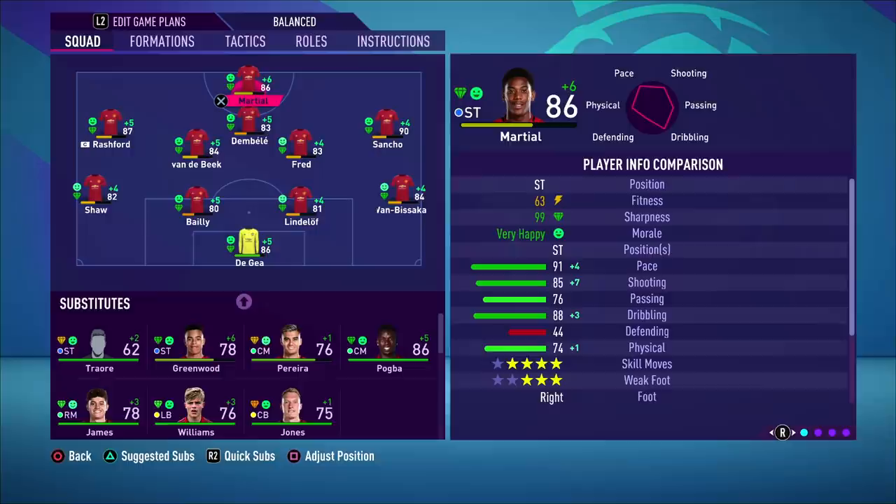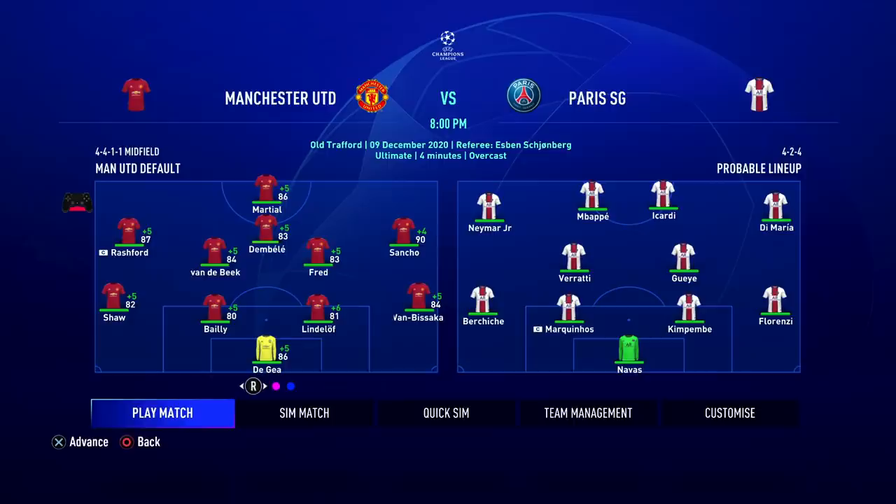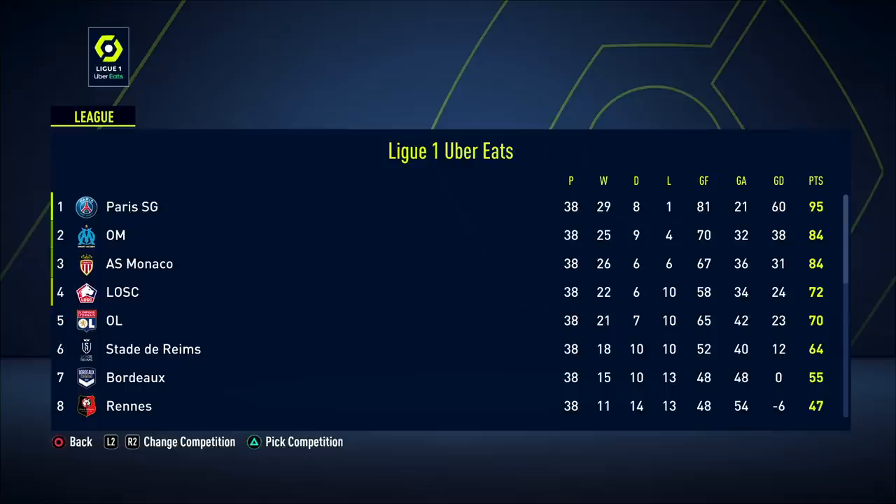Another thing I enjoy in FIFA 21 career mode this year is the updated background menus. It's better than seeing that plain purple. At least we get to see Premier League branding, Champions League branding — depending on what competitions you're in, you might see different stuff. The background feature carried over from FIFA 20, but in FIFA 21 EA has improved it and added the splashbacks to more parts of the career mode menus, which is a nice touch because it does look very good.